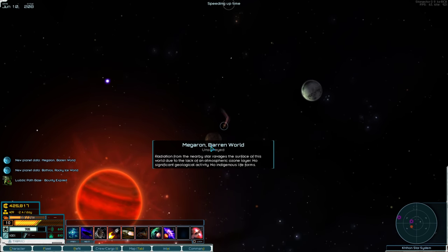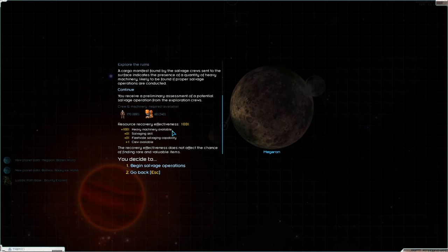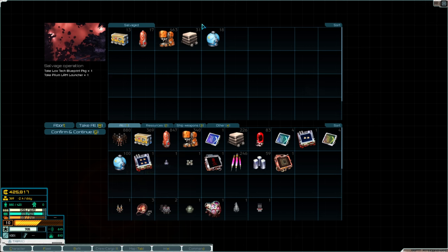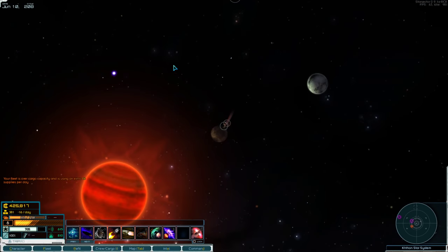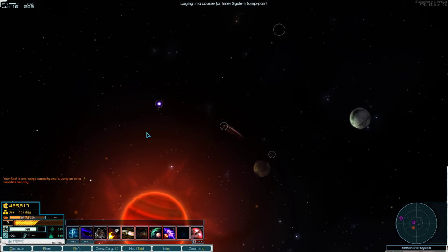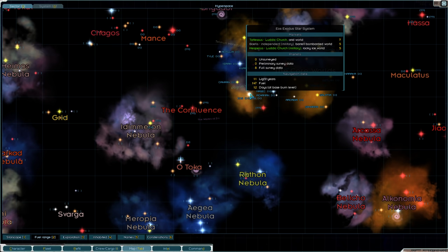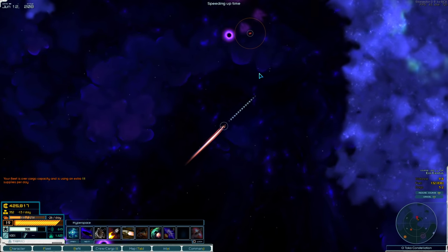There's also a Megaron here with widespread ruins. This gave a low-tech blueprint package that I already knew, plus some Pilum launchers and a ton of heavy machinery. The heavy machinery is 150 apiece, while metals are 30 apiece. I think what I'm going to do is happily be over-encumbered full of stuff and run back home to sell it.